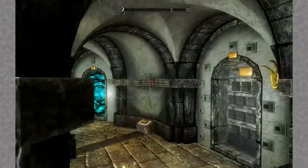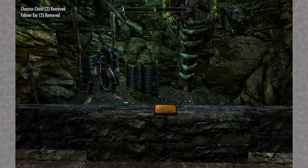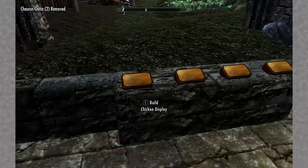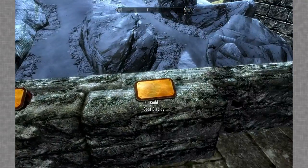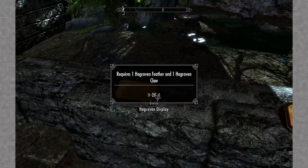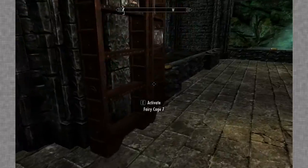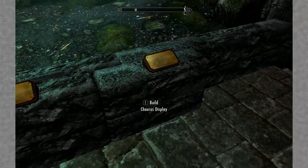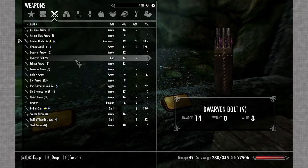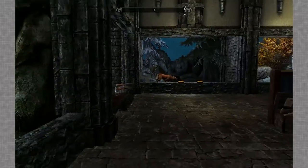I also think we have some stuff to put into the Hall of Natural Science. Falmer display - can I do frost troll? Ew. These are the fishies. Oh these are just plants. Frostbite spider, chaurus egg and a chaurus chitin. I had three and dropped one because I was over-encumbered, thinking the Falmer display wouldn't need one - but look, it does. Spider egg! That's so annoying.